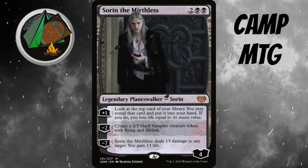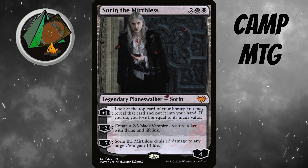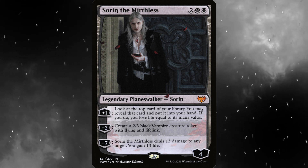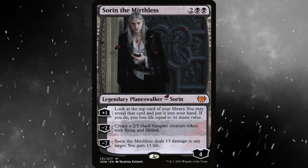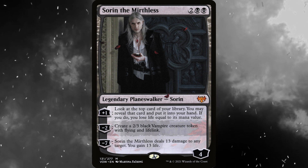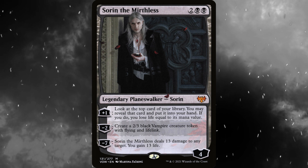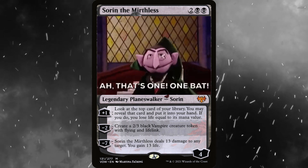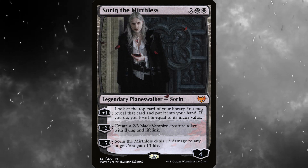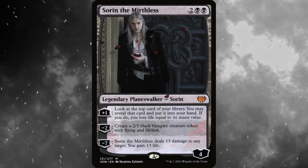Let's explore what the best options for signature spells might be in a Sorin the Mirthless Oathbreaker deck. Sorin costs 2 black black and starts at 4 loyalty. Plus 1: look at the top card of your library. You may reveal that card and put it into your hand. If you do, you lose life equal to its mana value. Minus 2: create a 2/3 black vampire creature token with flying and lifelink. Minus 7: Sorin deals 13 damage to any target.